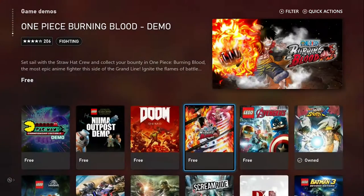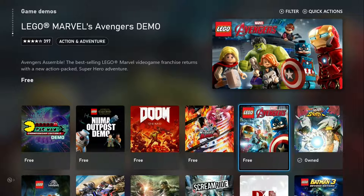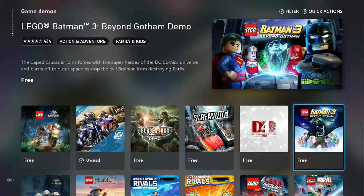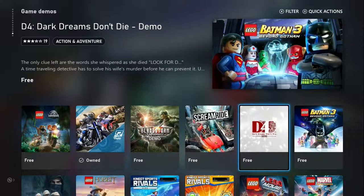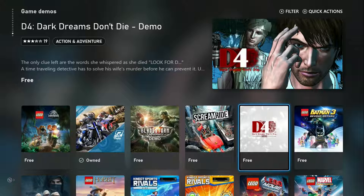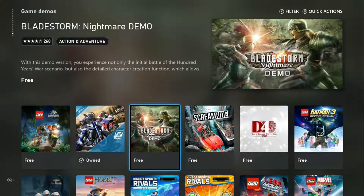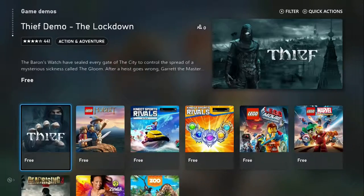Doom, One Piece: Burning Blood, Lego Marvel's Avengers, Naruto Shippuden Ultimate Ninja Storm 4, Lego Batman 3, D4: Dark Dreams Don't Die, Scream Ride, Bladestorm Nightmare Demo, Ride, Lego Jurassic World, Thief, Hobbit.